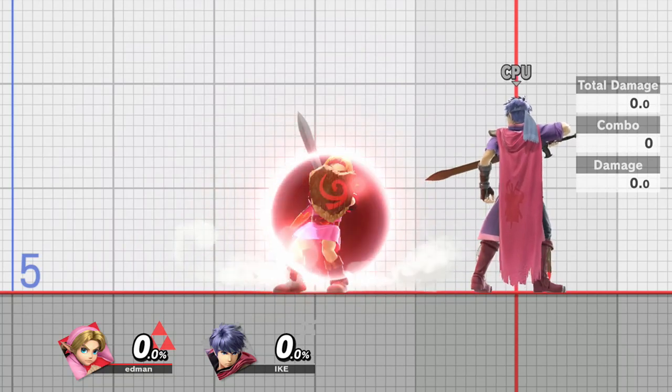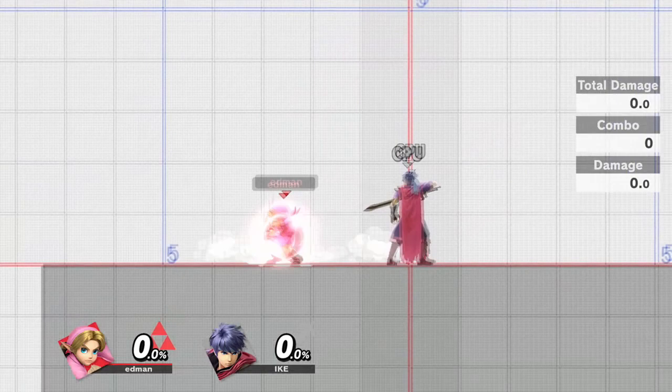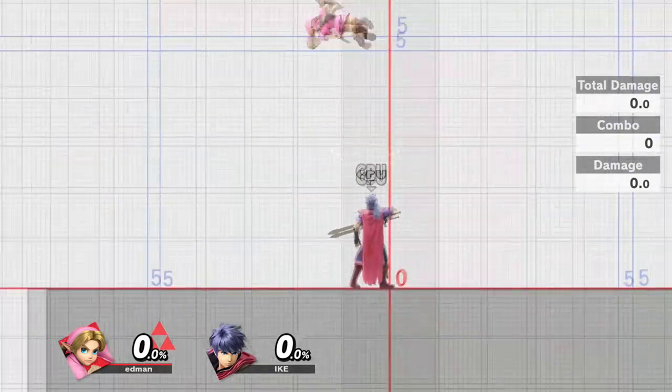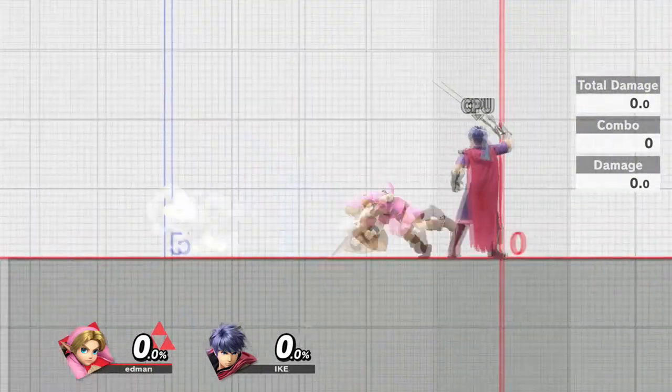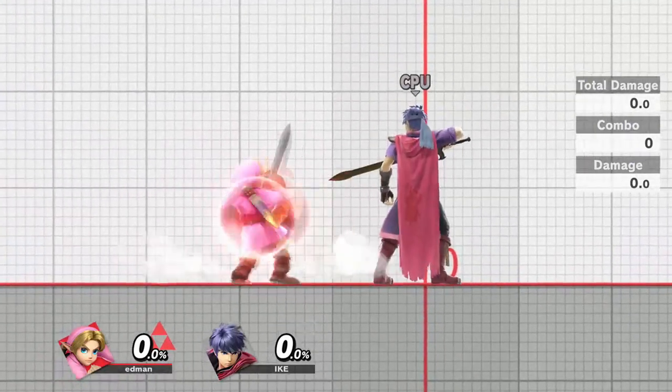It's great too because you can perform any action out of shield as well. Say I'm holding both triggers down and I'm blocking an attack behind me — I just have to let go of the shield triggers and buffer a short hop aerial.